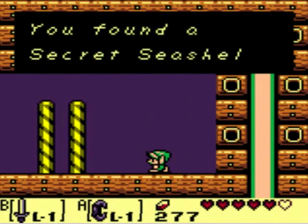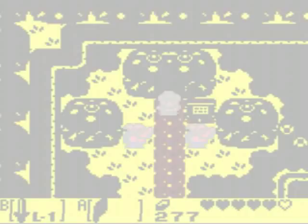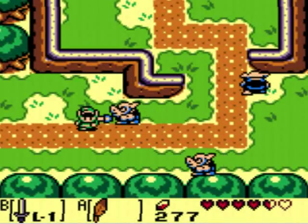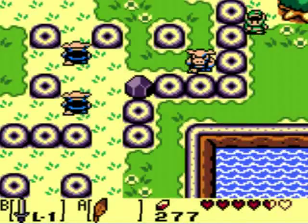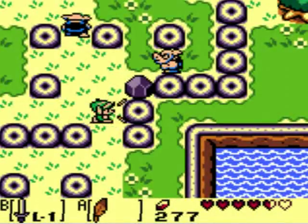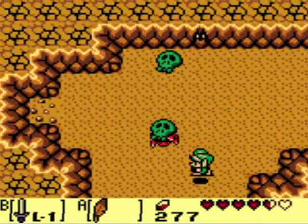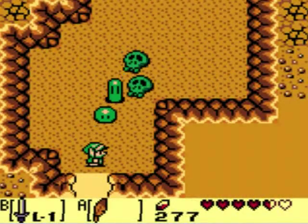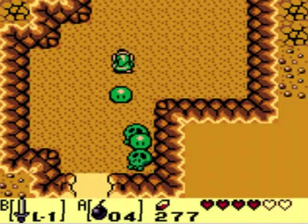Yeah, number 11 down. And number 12. Switch back to the jumpy jump. Backtrack again. Should be in a cave around here. Yes, down right there. It's in here somewhere. Wait a minute. Are we supposed to bomb the wall there? Yeah, yeah, yeah.